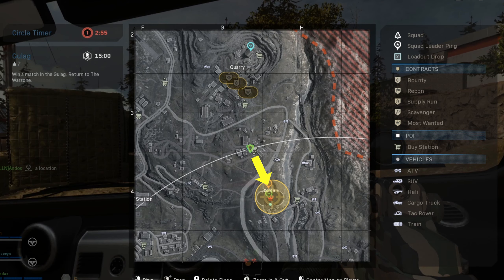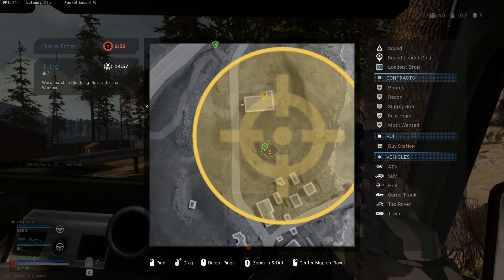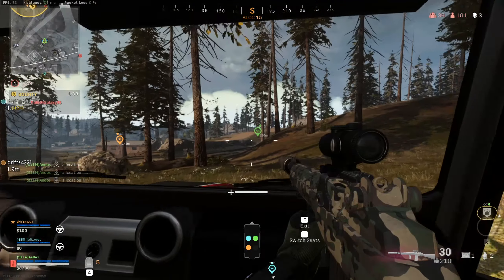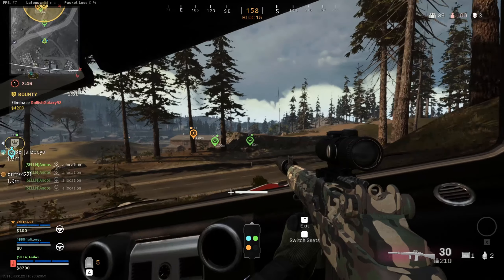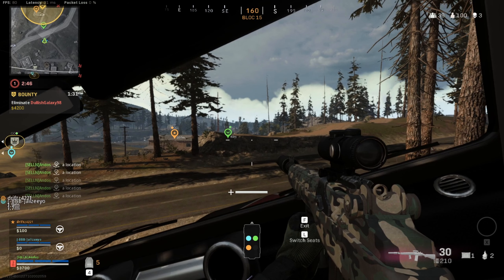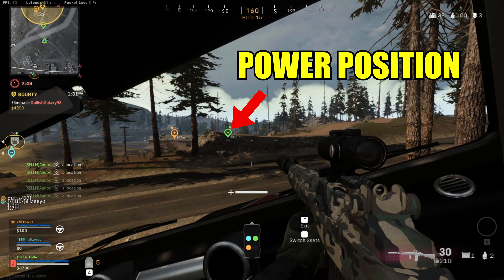As you can see here, we have a bounty. We have a vehicle and we're about to push this squad. One of my teammates is driving. Before getting to the destination, I try to let them know to drop me off at a specific spot. I mark the spot green where I want to get dropped off. The best case scenario is to pick a place where you have cover and high ground — you want to be able to attack from a power position without too much risk.